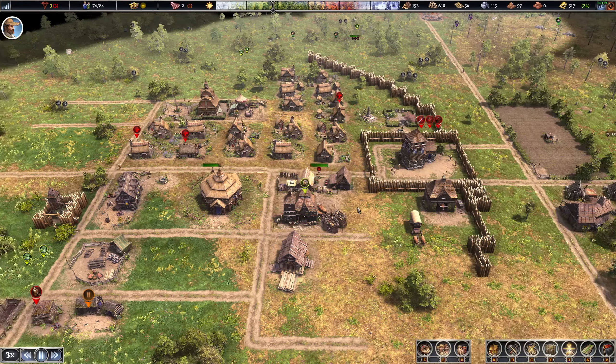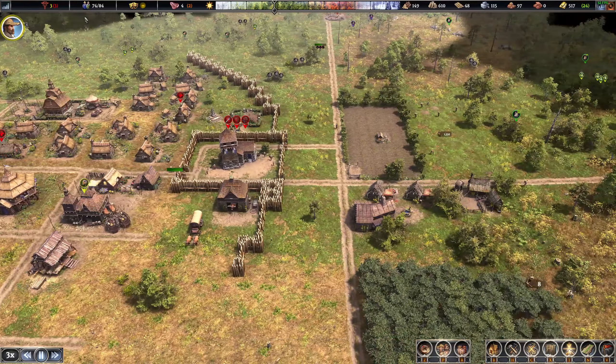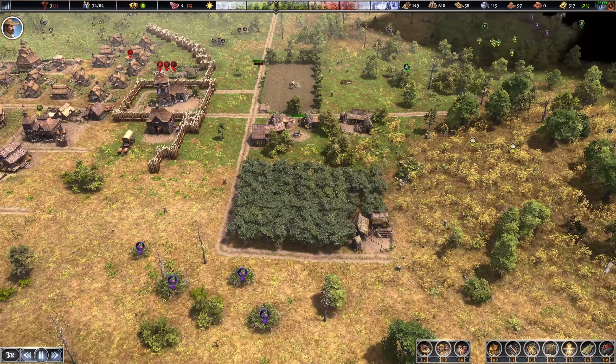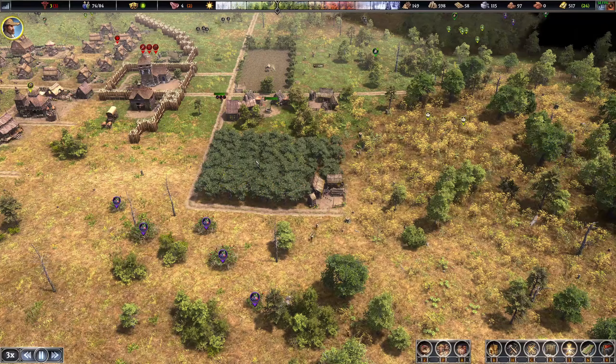We have three people sick right now — let's make sure it's not a real disease. Typhoid, incapacitated, festering wounds — those aren't big deals to me. And look at that — our oak trees are all mature at nine. Very good! Let's continue building out our massive tree farm. Once it's all mature I'll have them cut down the old oaks and replant. Once this bad boy is mature — oh man, that's a lot. I think that's more than enough.